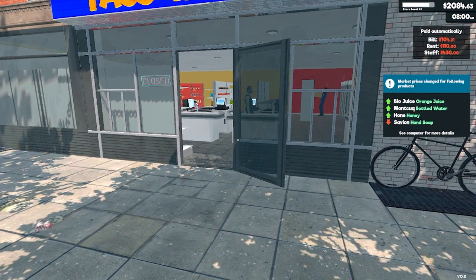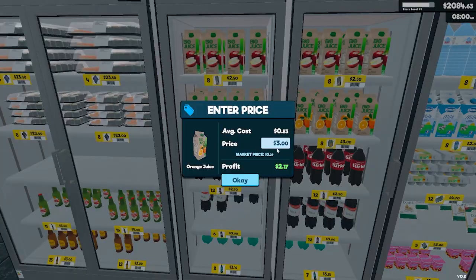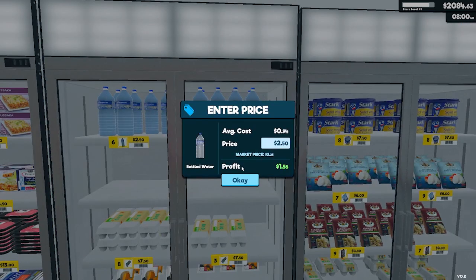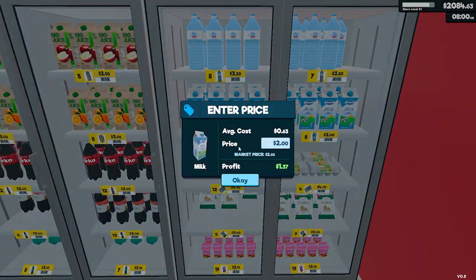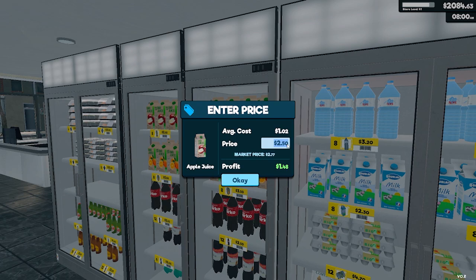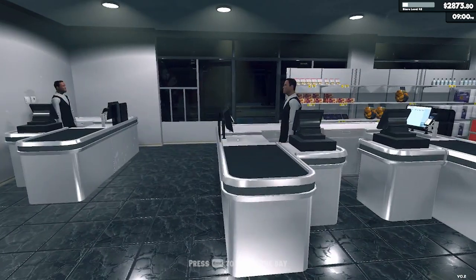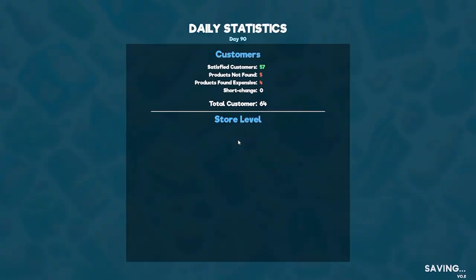They spent a lot. Orange juice, bottled water, honey, hand soap — $2.50 for the hand soap. Orange juice can go $3.50. Bottled water I think we'll go $3.50 as well. I can't remember what the other one was — I'll put the chips in the fridge. Apple juice I'll go $3.00. Yet again, another day done — it's the end of day 90.